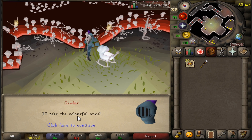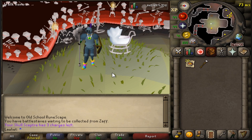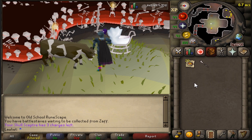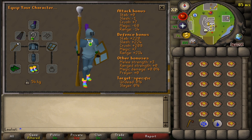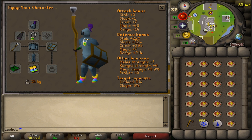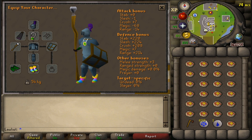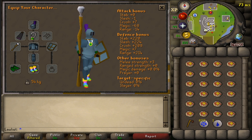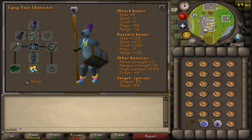Before I started this video I had to go back and reclaim the fancy boots so I could get the best defense bonus possible in free-to-play. Let me know in the comments whether you are a fancy boots person or a fighting boots person. For the gear setup, I am wearing the tankiest armor in free-to-play — the full rune set — along with the fancy boots, green d'hide vambraces, staff of air to cast telekinetic grab, the amulet of defense, and a regular cape for more defense bonuses. This is truly maxed-out defense in free-to-play, with stats actually above 200.